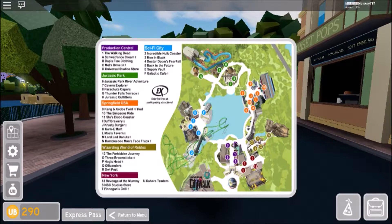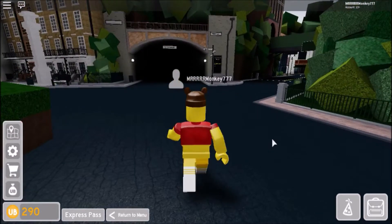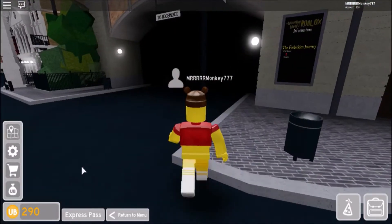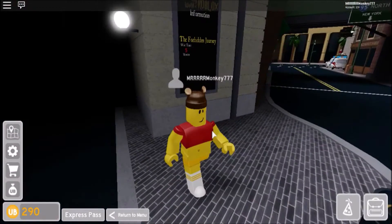This map is very confusing, but I can see a sign for Hogsmeade so I might be going somewhere. Forbidden Journey is five minutes wait. I think this leads to Hogsmeade. I wish you had the train when you go into the main Hogwarts area.